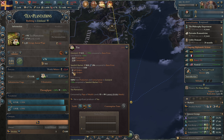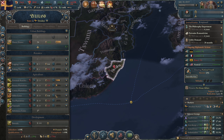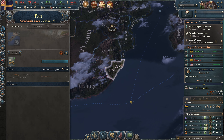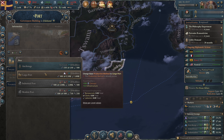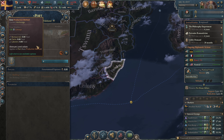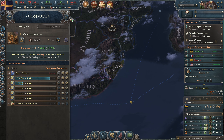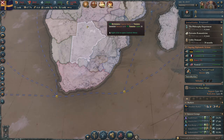Right now we have no tea in our market because there is no port, so what I will do is build a port. Click the plus button, click on port, and make sure it's going to be an anchorage — not a cargo port, which is very expensive. An anchorage is enough to get market access.